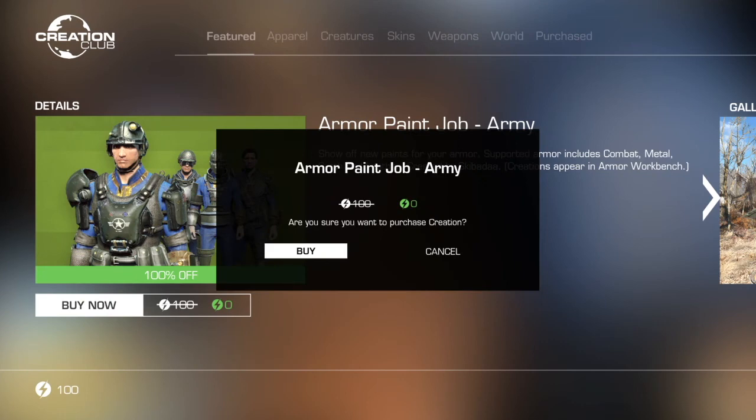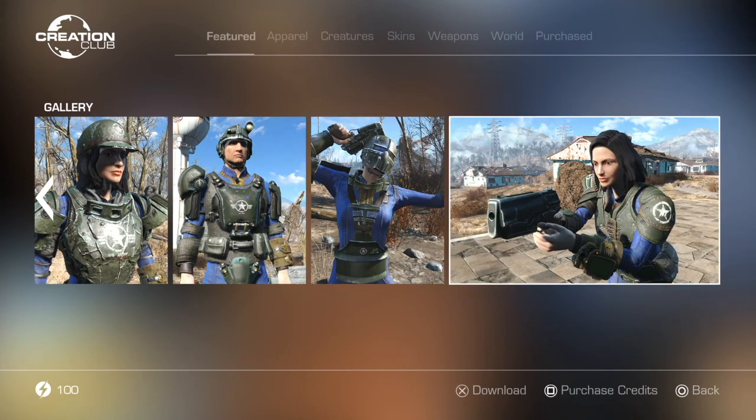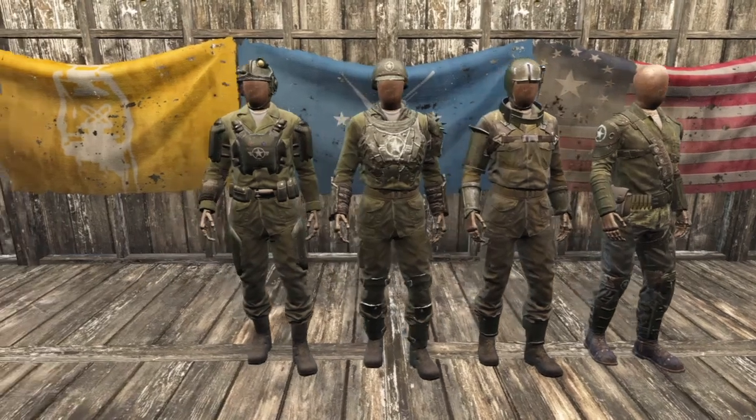Hey everybody, this video will be showing off the army armor skins available through the Fallout 4 Creation Club. These skins change the base color of the armor to a dark green while adding white highlights. They were created by the modder Skibata. You can download these skins for 100 credits through the Fallout 4 Creation Club.